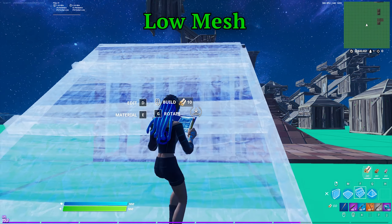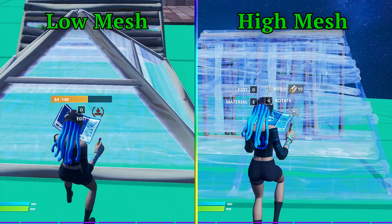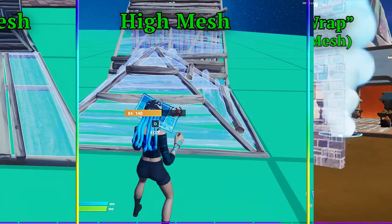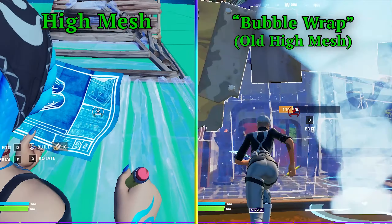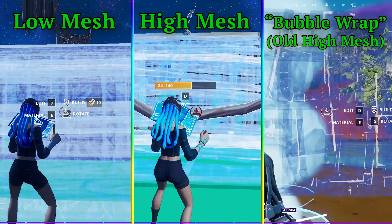When using performance mode, you can use low meshes, which make builds look like mobile graphics, or you can use high meshes. Fortnite recently changed high meshes back to look like it does on DX11 instead of what is known as bubble wrap builds. This has people questioning whether to use low meshes, high meshes, or if it even makes a difference at all. I've done the testing to figure out the differences.